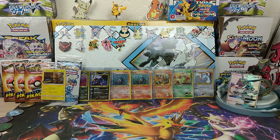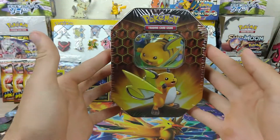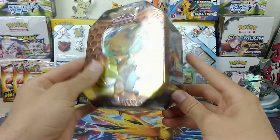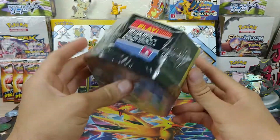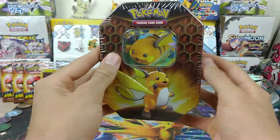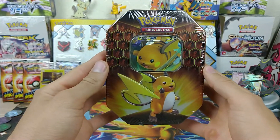Hello everyone! Welcome back to Daily Poké Packs. Today we have a Raichu Hidden Fates 10. Check out the sides, the bottom, the top, the back. If you want to read that, just hit pause. But without further ado, let's jump into it.